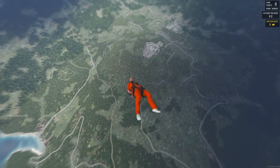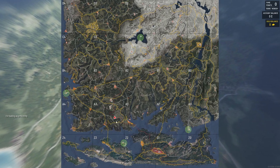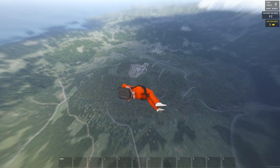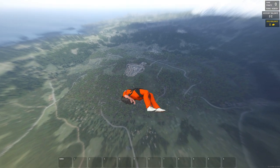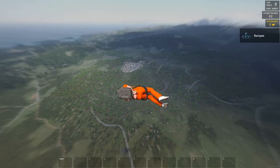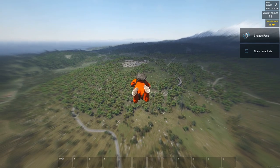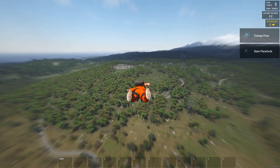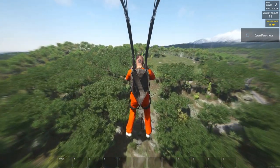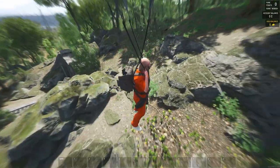First things first when you spawn in - open your map and see where you are. We're in A3, which is an interesting spot. We're going to position ourselves heading in that direction. We don't have a compass marker so you'll have to fiddle your way around knowing your direction, but it's not too big a deal after you've played a bit. There's a train railroad track right there that leads somewhere.